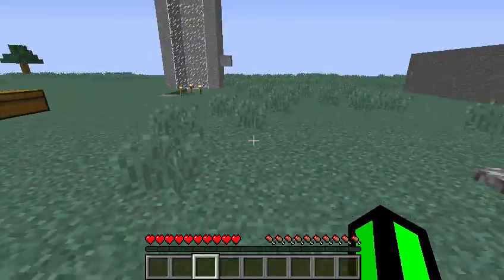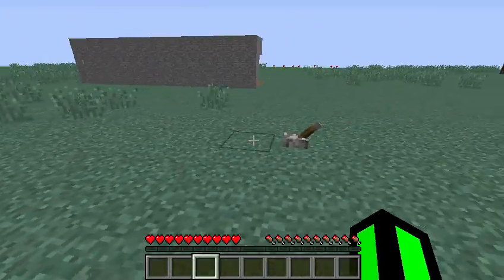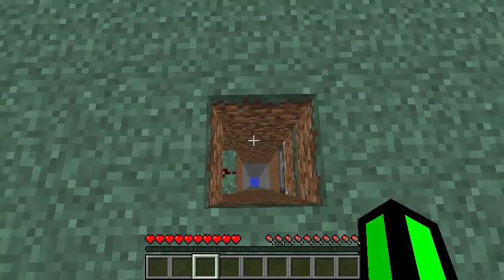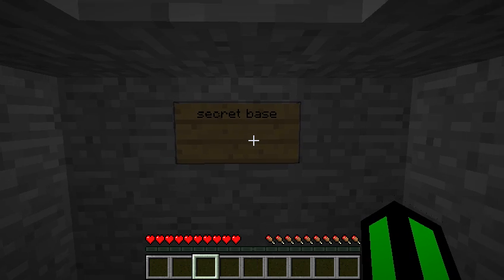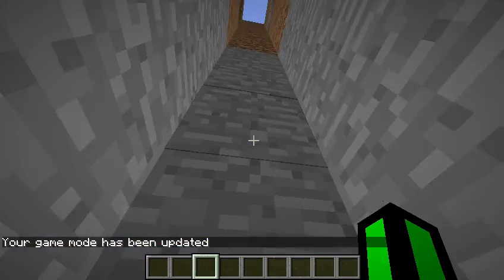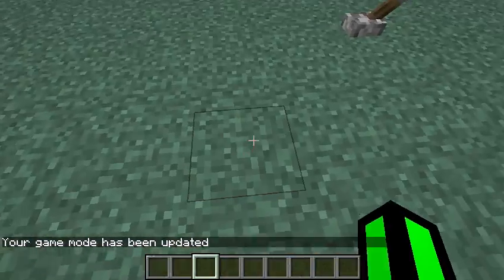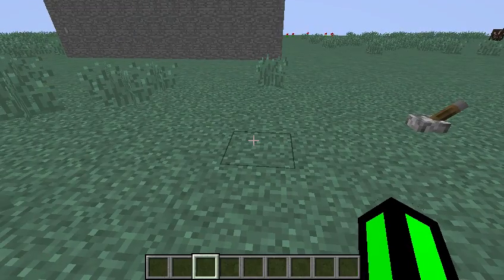The second one is if you want an underground base but you don't have a mountain. It's undetectable — you can hide it in a tree or something, but you just drop down into your secret base. The only way back out right now is a game loading, but that's just an example. You could have a secret tunnel heading out so you could escape or something.